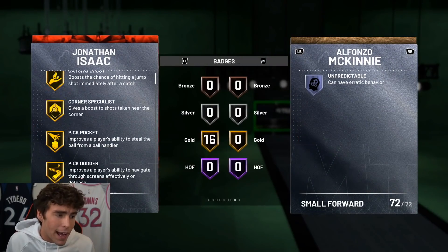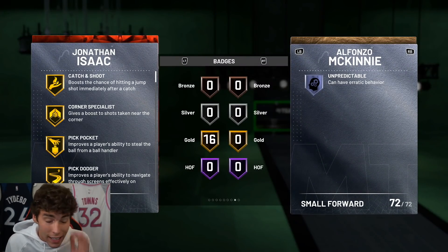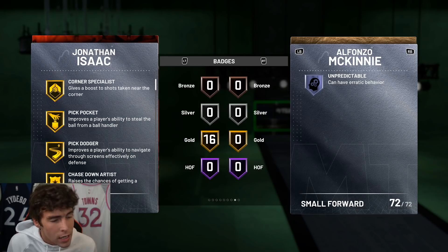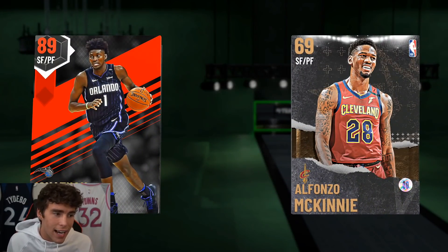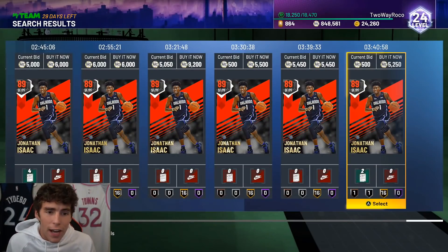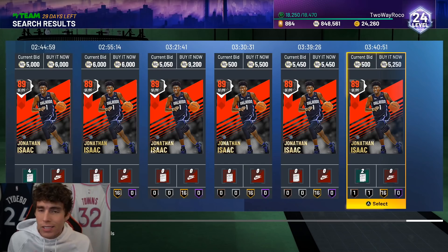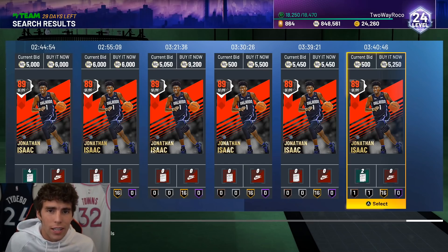Looking at the badges: 16 Golds, does come with Clamps. The problem with this card is shooting — he has Catch and Shoot and Corner Specialist, but I can't say I green consistently with Jonathan Isaac on current gen. When we get a better Jonathan Isaac, maybe a Diamond or Pink Diamond, he might be one of the top cards in the game. But this Ruby for 5K — you can find better power forwards, but it's rare. Jonathan Isaac is still on my no-money-spent squad to this day and is number nine on my top 10 budget list.